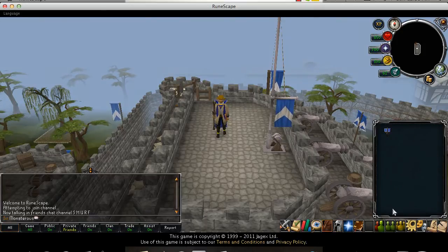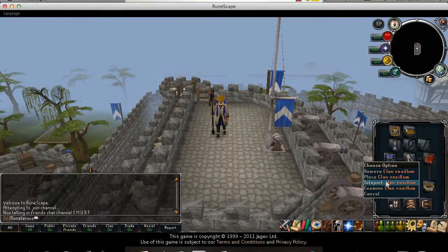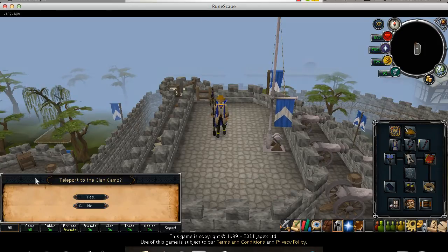To get to your clan citadel, you use your clan vexil. All you have to do is wield your clan vexil, right-click, and click teleport. You're going to get a dialog box asking if you want to teleport to the clan camp — click yes.